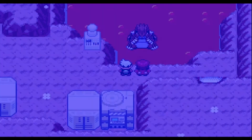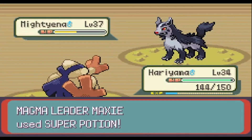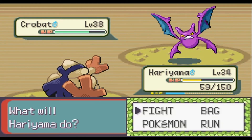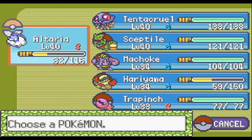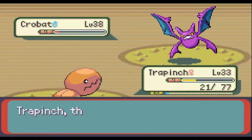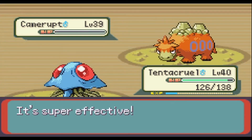Time for Maxie. His Mightyena gets most of its health taken by Surf before Swagger forces me to swap to Hariyama to avoid Confusion. After a heal, Fake Out and Arm Thrust finish it. Crobat comes out — I try Strength thinking I can tank a Flying attack, but it doesn't do much. I swap to Altaria, who takes two Air Cutters before Dragon Breath takes Crobat to a third health. I swap to Tentacruel to avoid risking Altaria — Maxie heals, but Tentacruel outspeeds and hits Ice Beam. Crobat survives on a sliver and uses Confuse Ray, so I swap through Trapinch to clear it and bring Tentacruel back. I finish off Crobat and his Camerupt goes down to one Surf. I really need to level my team more before the Aqua Hideout.